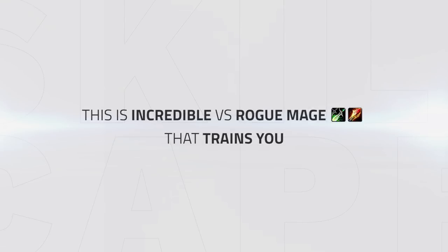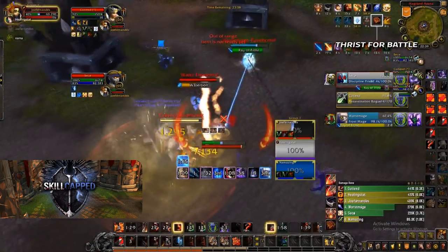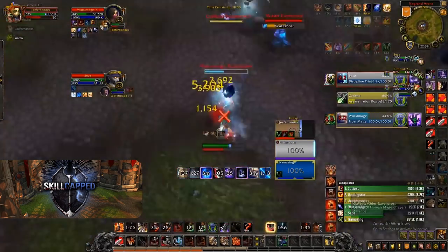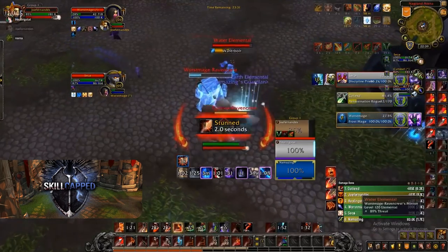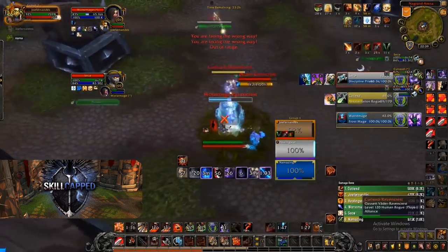Against rogue mage this can be incredible. Whilst tunneling the mage, if a rogue wants to train me, I can simply use my Thirst for Battle and Piercing Howl to kite them whilst I train a mage who tries to kite me. In this clip I reach up to the mage after blink with the use of Thirst for Battle, whilst also kiting the rogue — kiting his pressure and being able to force an Ice Block through Pain Suppression with the help of my shadow priest CC. Not only did I kite damage with Thirst for Battle, but I also forced an Ice Block, giving us an incredibly huge advantage early on in this game.